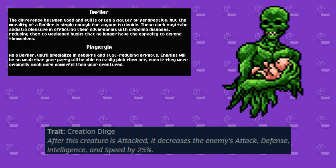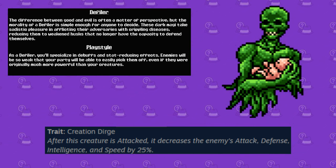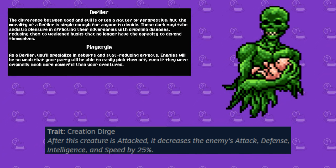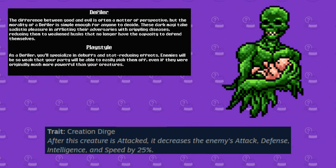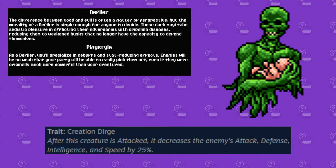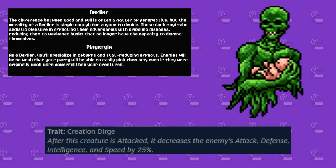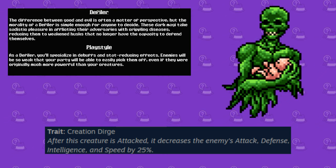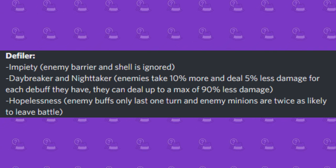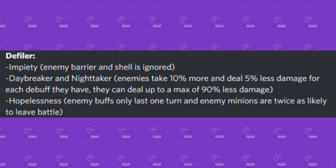Opposite to the Cleric, we have the Defiler, a class focused on debuffs and stat-reducing effects. This specialization comes with probably the creepiest starter monster of all of them, in the form of Dread Spectre, whose ability Creation Dirge decreases the enemy's attack, defense, intelligence, and speed by a factor of 25% upon getting attacked. For this class, some perks to keep in mind are Impity, Daybreaker and Nighttaker, and Hopelessness.